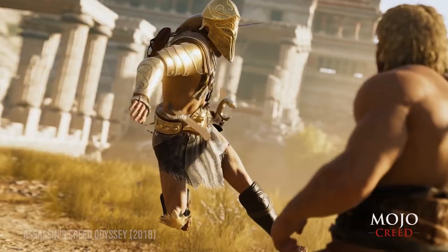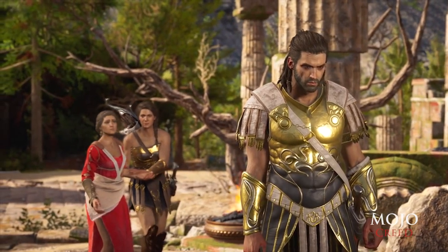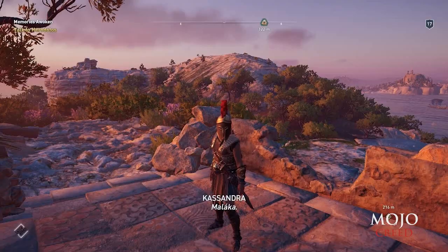Cassandra and Alexios — tons of great looks, but you have to collect and build the outfit from the cover art yourself. People have platinumed this game before finding all the right armor pieces. Malaka!